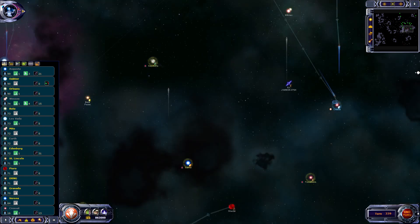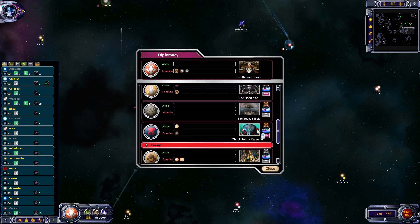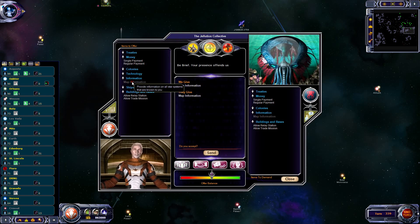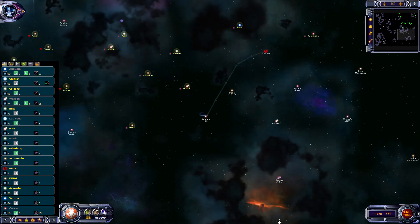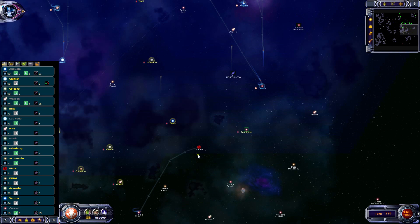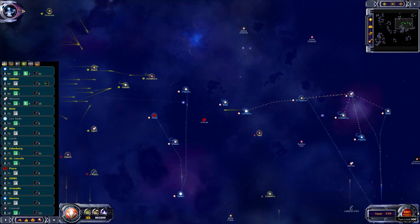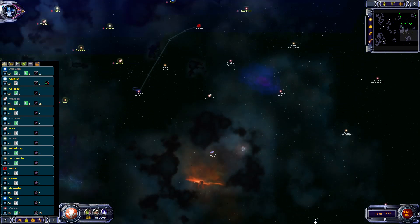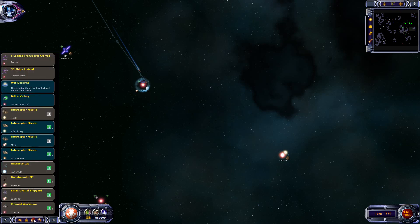We need to find the last Kraokin world. I might just do a map trade with the Jolutions to see if they know where they are. Let's bring up the diplomacy screen and talk to the Jolutions - for map info. They accept! Did we find them? They'll be out here somewhere. We might just need to build a new scanner on this world. If the Jolutions don't know where they are, we'll just have to scout them out ourselves.